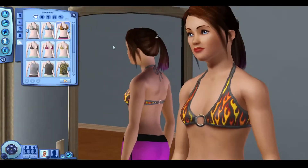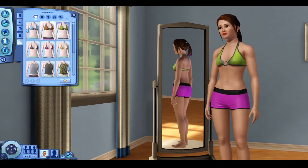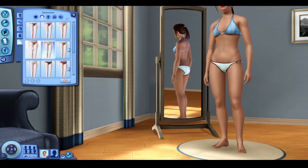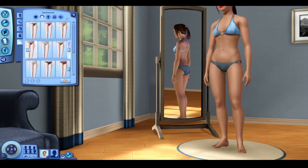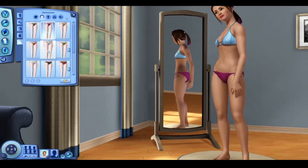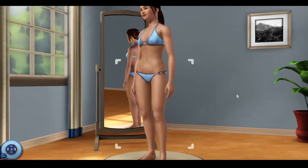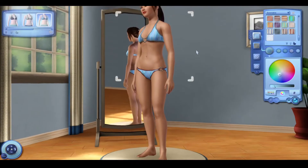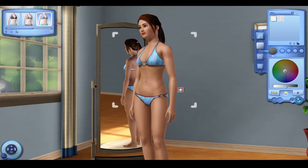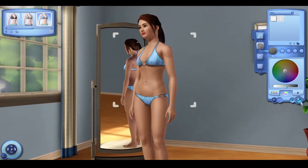I moved on to swimwear. I tried to find a matching swimwear set, but thanks to EA the colors didn't match at all — though it wasn't hard to fix. All I had to do was drag the color from one part to the other part I wanted to match, and the swimsuit then matched. It would have been even easier if it weren't for her swaying backwards and forwards making it hard to place. This was her final swimwear.